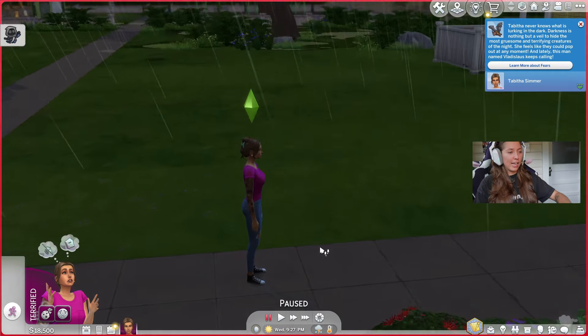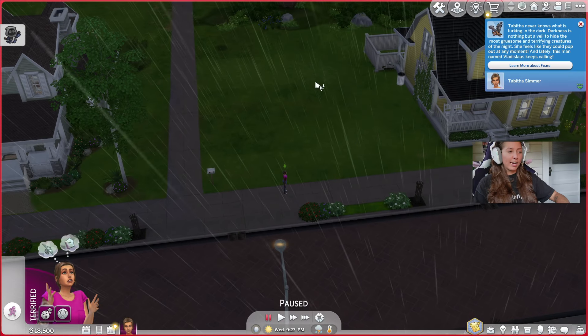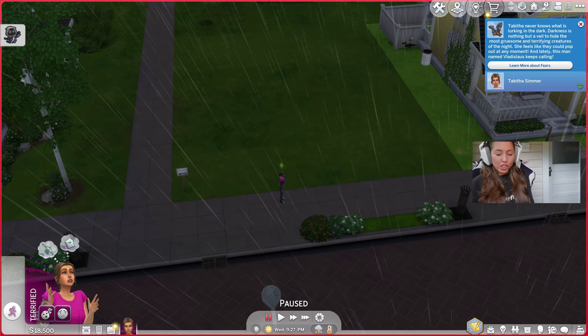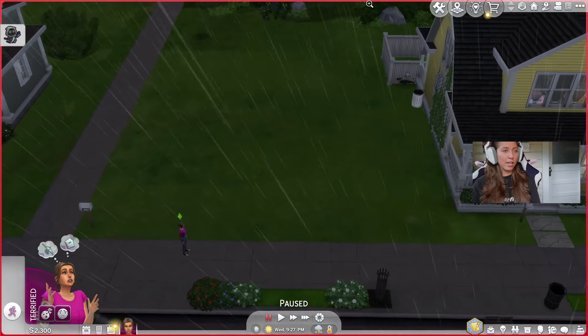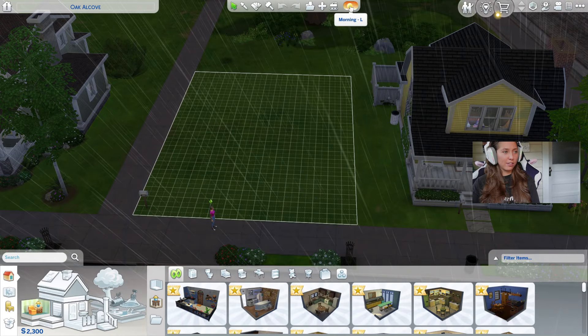We're here with my little sim girly and it is actually thunderstorming and she would like to run inside. Where are you running to? We're going to need to cheat her money down. There we go, we have our money, let's go into build mode. Oh my god, don't tell me it's still going to rain.